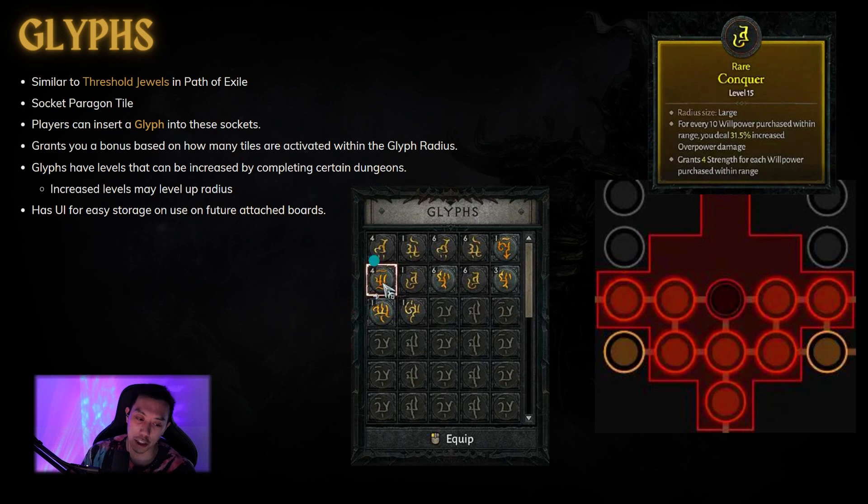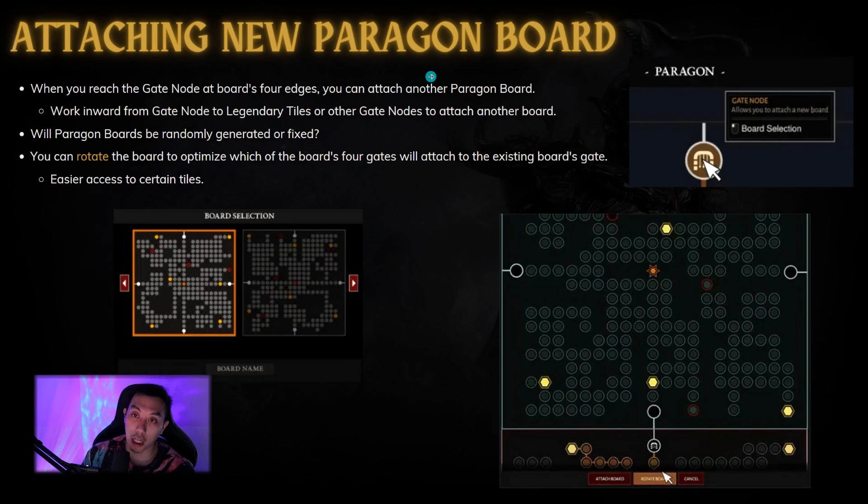In the screenshot it shows you have quite a few glyphs, which makes me think the Paragon board will have quite a few sockets. The next interesting part of the whole system is that you can attach a new Paragon board when you reach the gate at the edge. From this new board, you want to work towards another gate or towards the legendary nodes, since legendary tiles are the most powerful. A big question is how these Paragon boards are actually generated — are they preset? Can you customize the board through gameplay, like adding a legendary tile or changing stat bonuses?